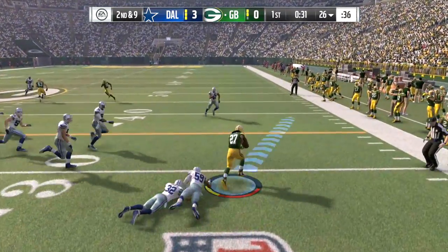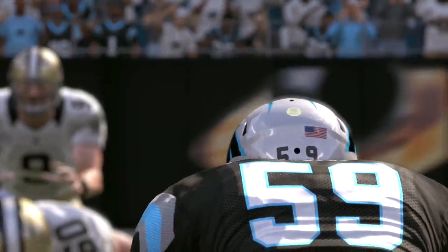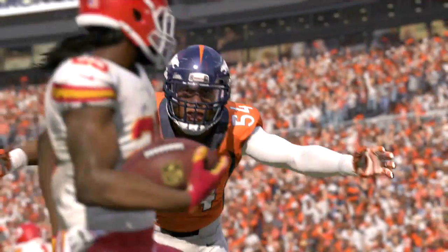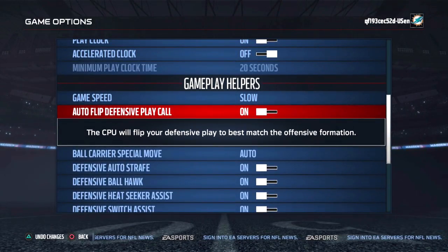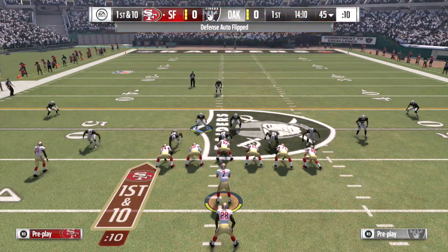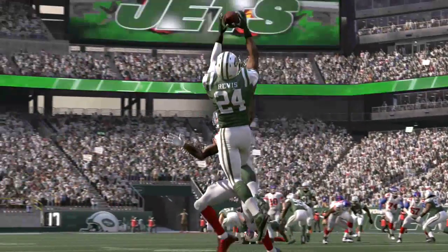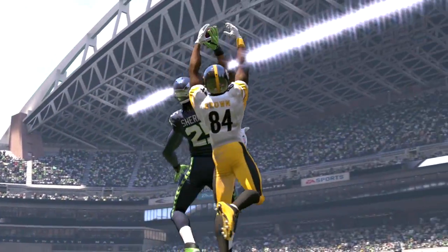One thing I forgot to mention is about the catching mechanic. Please fix the catching mechanic, known as the aggressive catch. It was cool when y'all first added this to the game — y'all put in the run-after-catch, y'all put in the possession catch, and y'all put in the aggressive catch. It was pretty cool, and the aggressive catch was the Odell Beckham one-hand highlight catch. We loved it for that, but at the same time, it's getting a little old now, getting a little played out. I find myself hitting triangle a lot just to be able to jump up and make a catch on the ball. I just want my receiver to really jump up and make that catch.